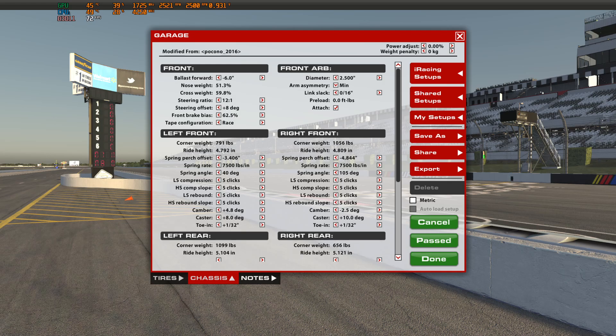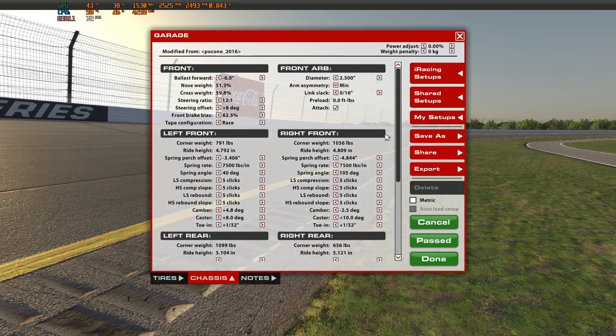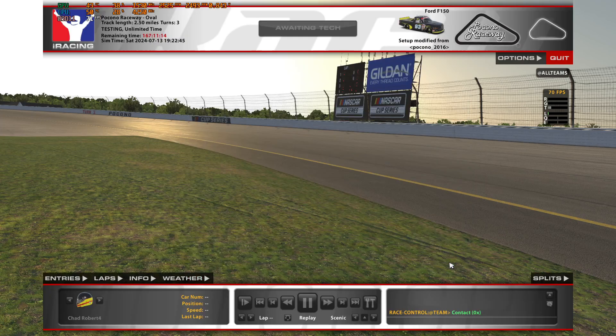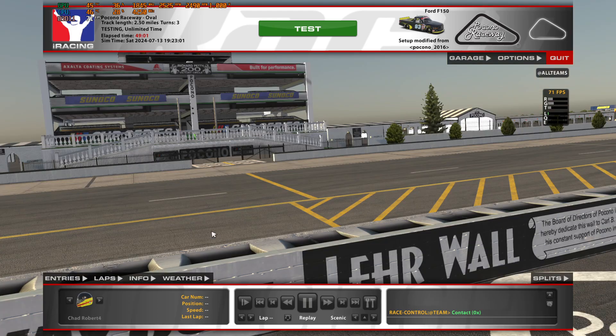Now we're ready to save what we have. Hold off on saving until we verify our cambers are set right. Cambers are set, casters are good, ride heights are good. Now we're going to go out and do a 20-lap run to get some wear on the tires so we can see how the tires are wearing and determine if our camber setting is right. I'll put you guys on a brief pause, go out and run 20 laps, and I'll be back in just a moment.